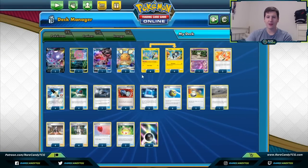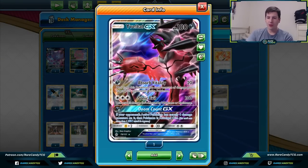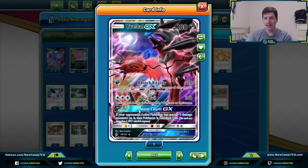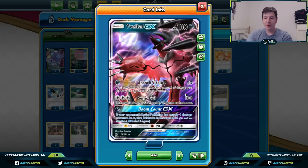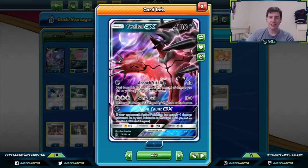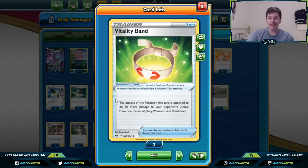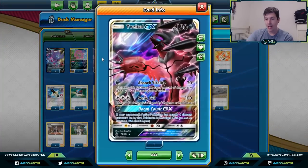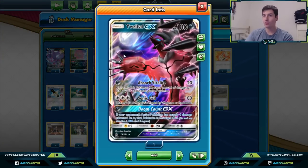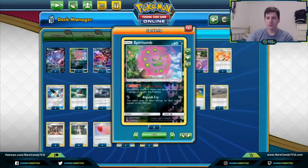We also have one copy of Yveltal GX, another two-prize cleanup Pokémon. We're playing it basically just for Doom Count GX — if your opponent's active has exactly four damage counters on it, that Pokémon is knocked out. Thanks to the new Vitality Band from Sword and Shield, Disconnect will do exactly 40 damage, which makes the deck tick. We can get off one Disconnect and then come in with Yveltal GX for a big, maybe three-prize knockout on a Tag Team.